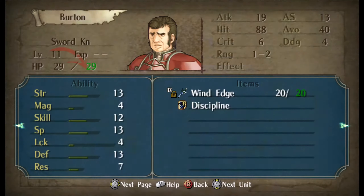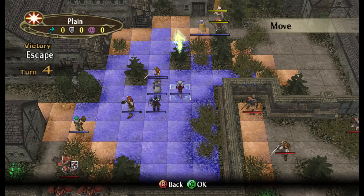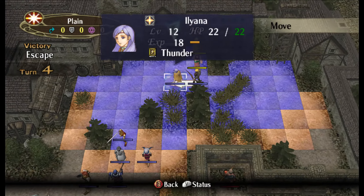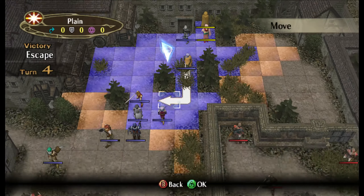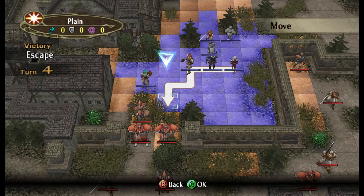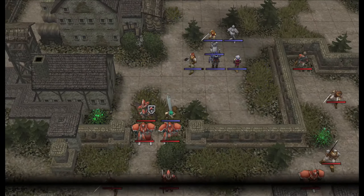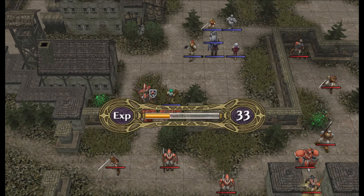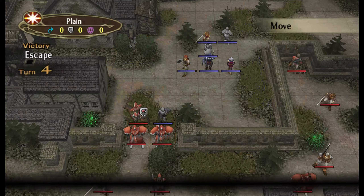So we got this guy, he's got a wind edge. Micaiah can drop a train on him, but we need someone to shove her. Fortunately, we've got lots of people with the ability to shove. But also, we want to steal the Discipline Scroll from him because it's good EXP for one thing.